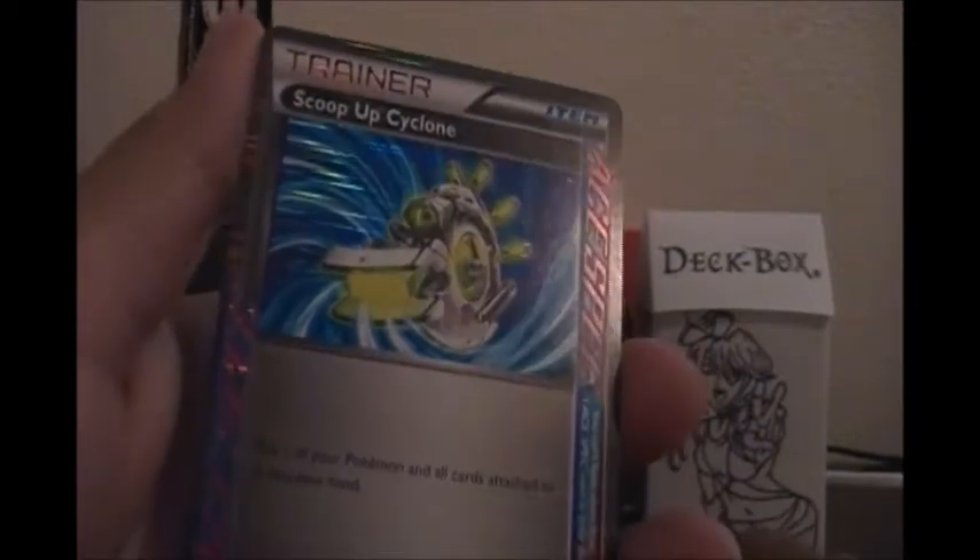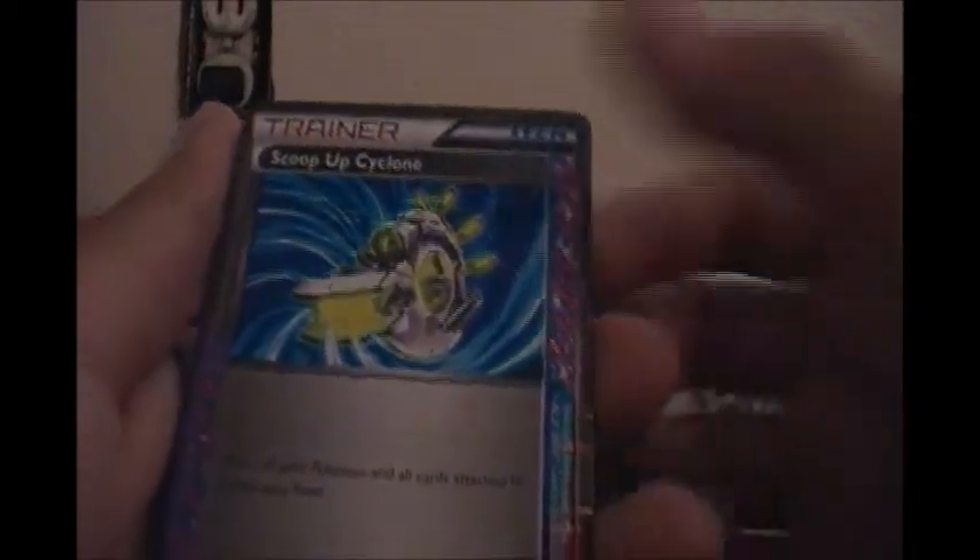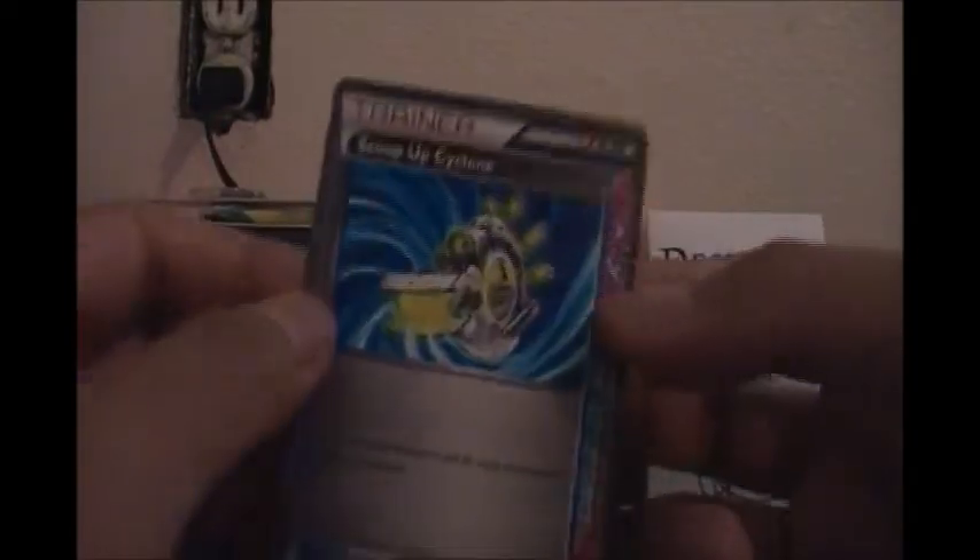Scoop of Cyclone ACE SPEC — that's pretty good I guess, it's like two to three dollars. And then there's a Caracol Star. At least I got an ultra rare apparently. That's pretty cool.